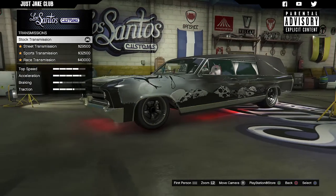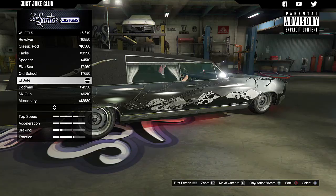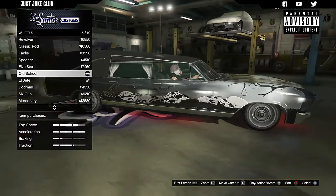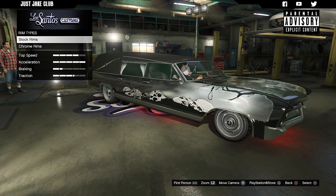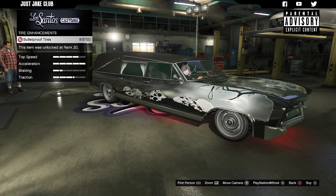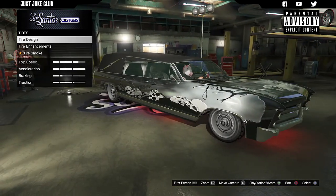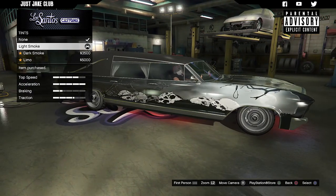I'm going to go competition suspension, race transmission, and turbo tuning. For the wheels, I'm feeling something old school — I'm going to go with these old school rims and they look amazing. I'm going to keep it alloy because I think they look sweet. We're going into the tires to purchase the bulletproof tires. For the tire design, I'm not a massive fan, so I'm going to leave that off. And to finish off this build, as always, go into windows and purchase the light smoke window tint.